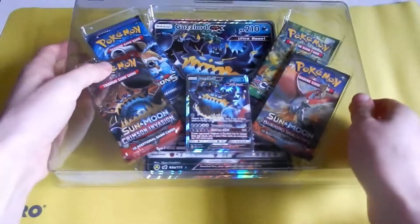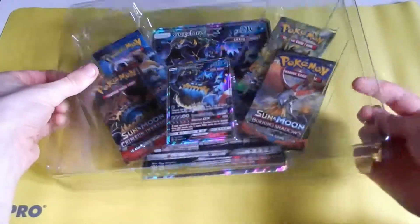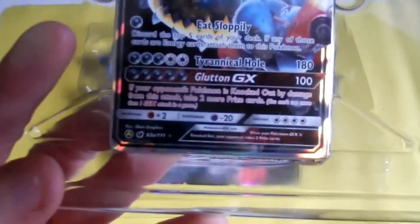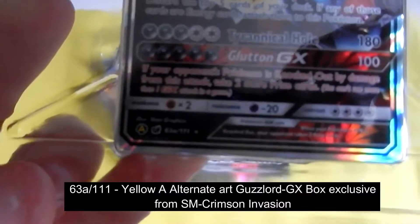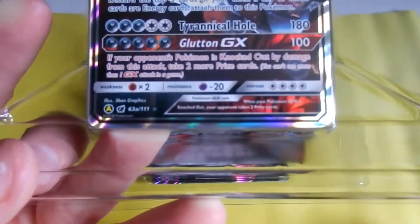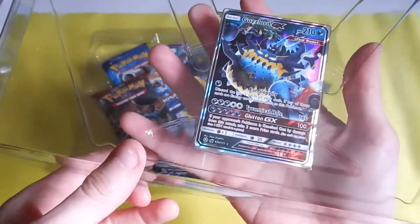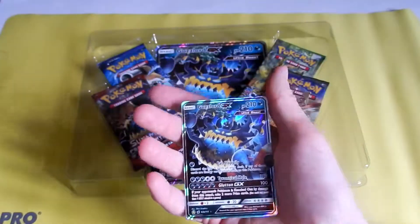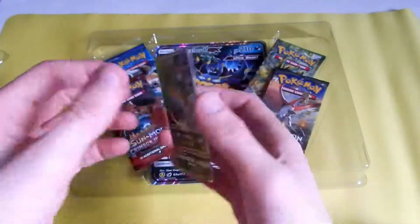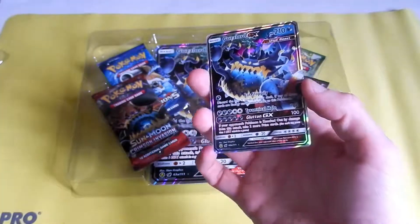Alternate art promo — I want to say Burning Shadows? I'm probably wrong. It looks like a wing there. 63A out of 111, 64A out of 111. So that's nice. Off-center, but mind you, most of my GX pulls are off-center.